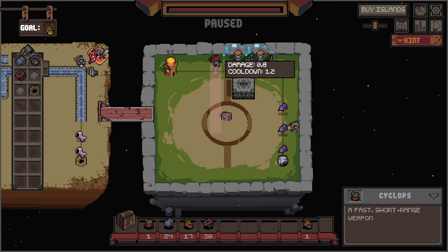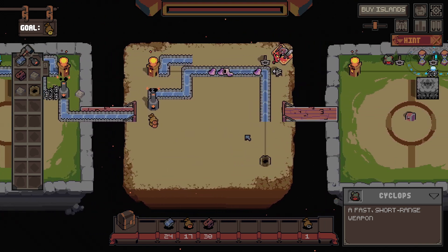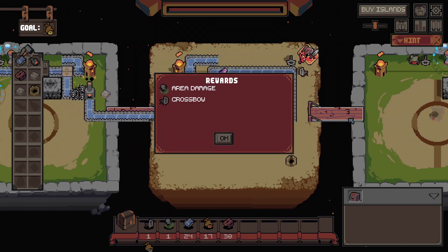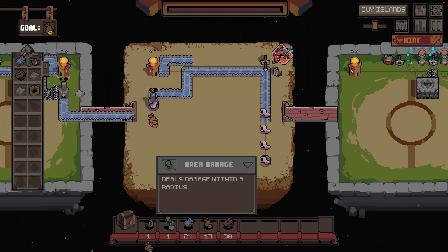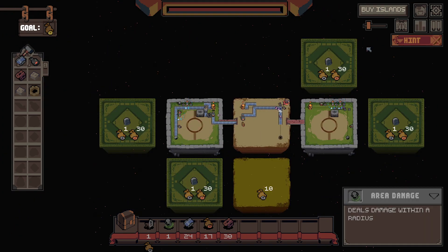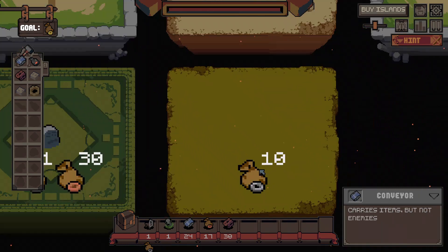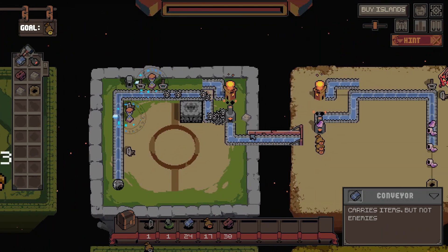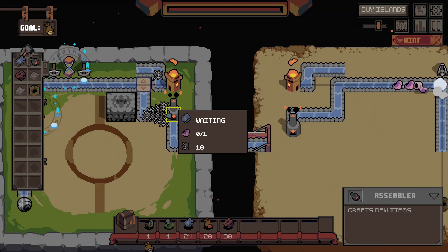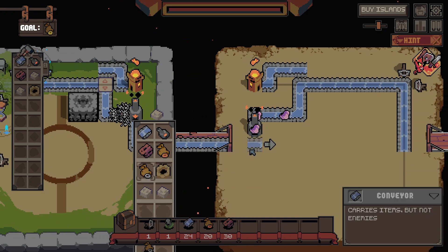And then a cyclops, just for good measure — just ruin them. Okay, so I don't actually need this. Area damage and crossbow, that's nice. Don't need either of those for that. So it's 1 in 30 everywhere except for down here. Oh, have I lost my silver coin? I seem to have lost my silver coin. Weird. Well, let me fix that then.